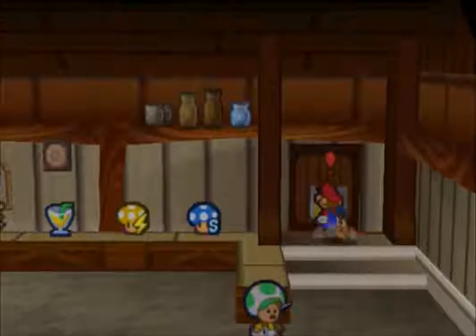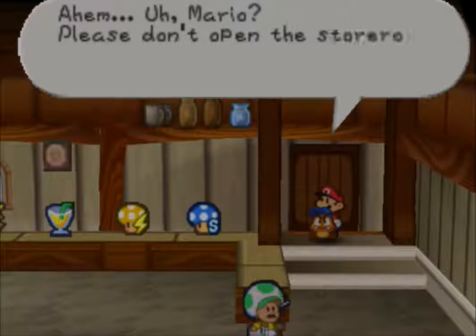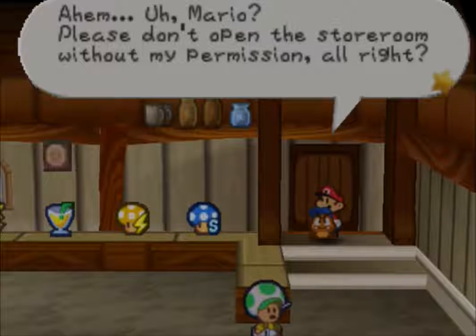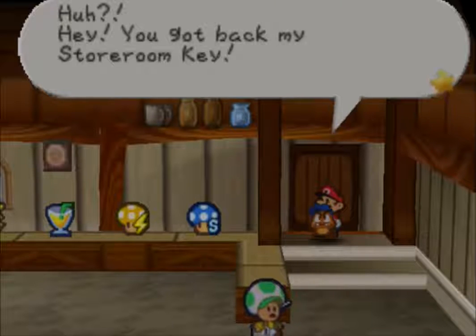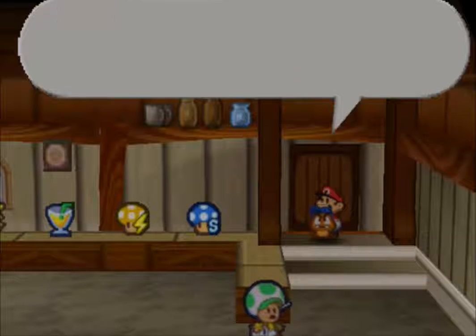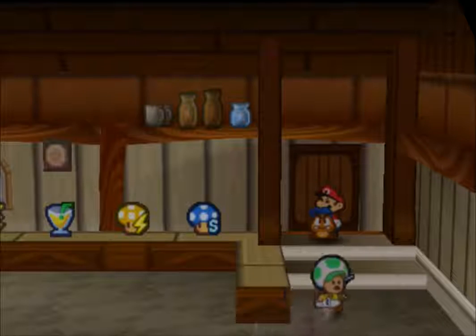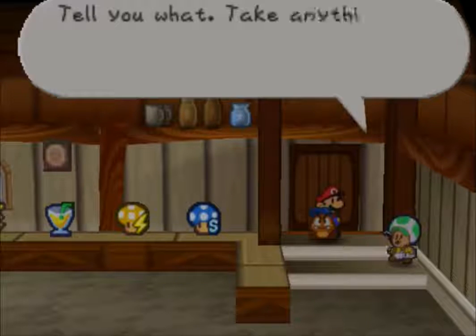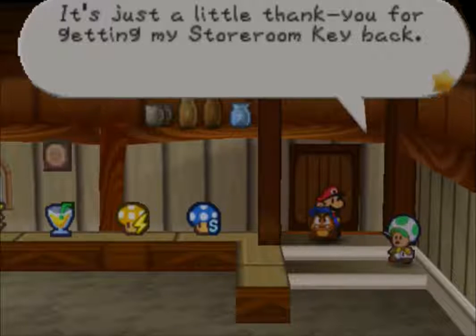Here's the storeroom so we put the key in here. 'Mario please don't open the storeroom without my permission.' 'Huh? Hey you got back my storeroom key - oh thank you, thank you, you saved my business! Tell you what, take anything you like from the storeroom - sort of a little thank you for getting my storeroom key back.'